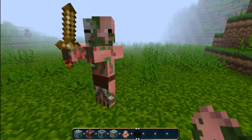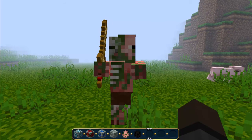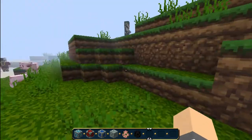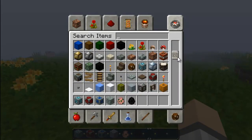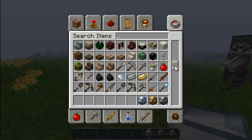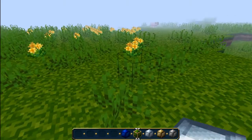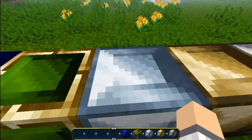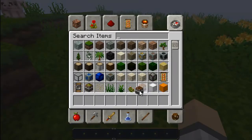If I grab a zombie pigman and spawn one — well, it's not a zombie pigman anymore, it's just a regular pigman. That works too. The endermen didn't work either, but it looks fine. There are these nice ore blocks that look really nice. I'm not very happy about the emerald one because it just has a gold trim, while the others have more of a consistent box look.